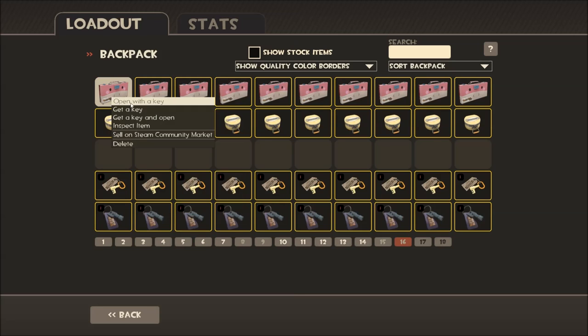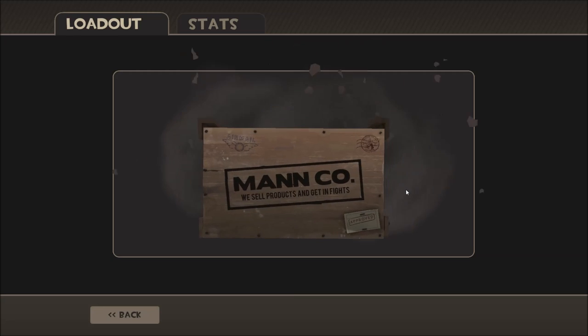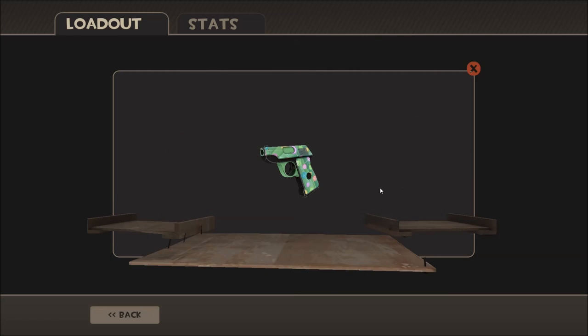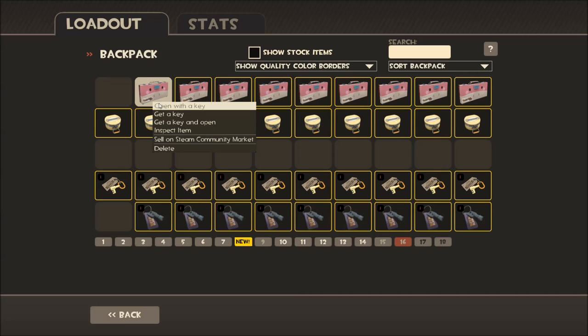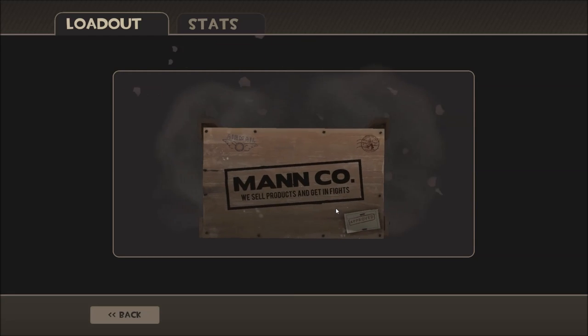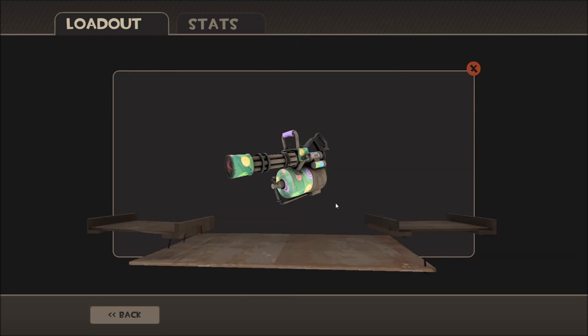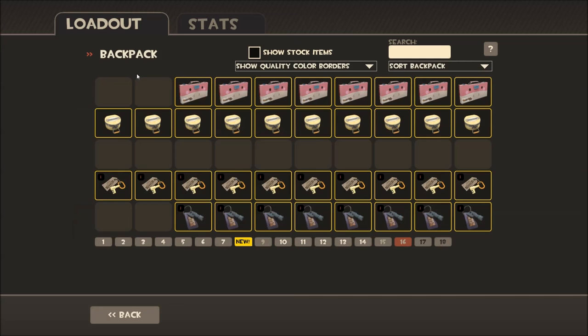We're going to start with a Pyroland case. Let's see what we get first. Starting off good with a Brain Candy Pistol. Already worth the $80 to spend. I love it. Oh look at that, got a minigun to match the pistol. I'm liking it.